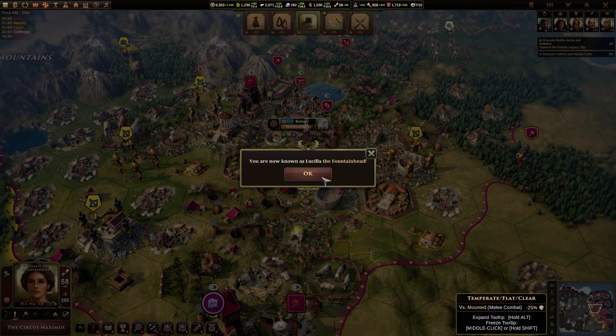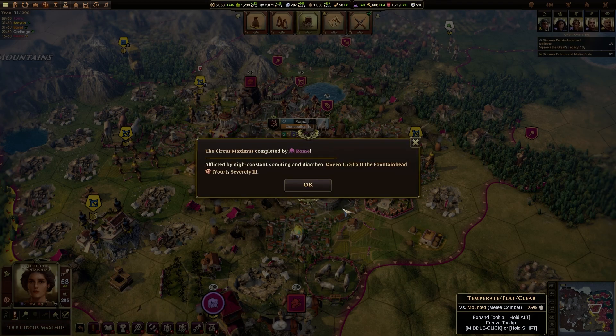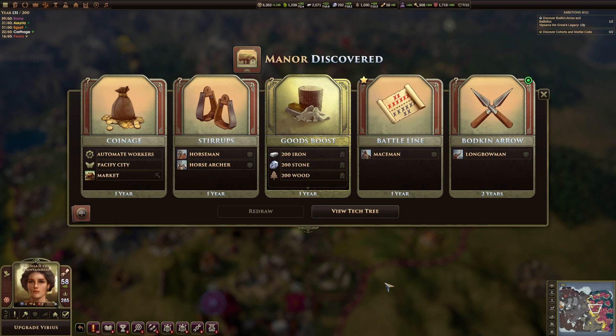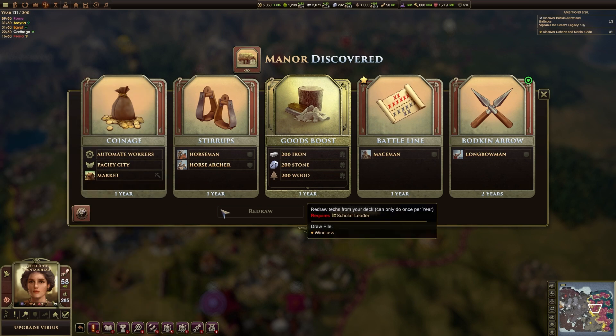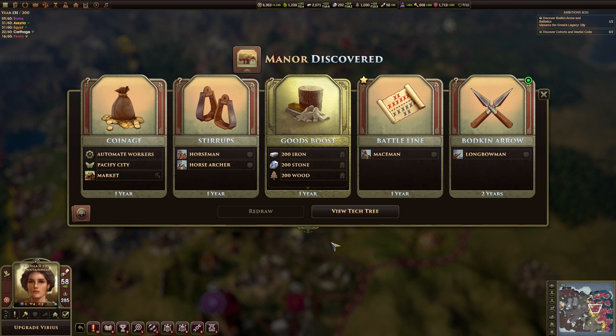We've just built the Circus Maximus. Apparently there was another wonder that I had built that I was unaware of. So we're now one point away, which means this could be a very, very short video. We've still got an Ambition to do — it wants us to get Bodkin Arrow. We can work on that and complete an Ambition.